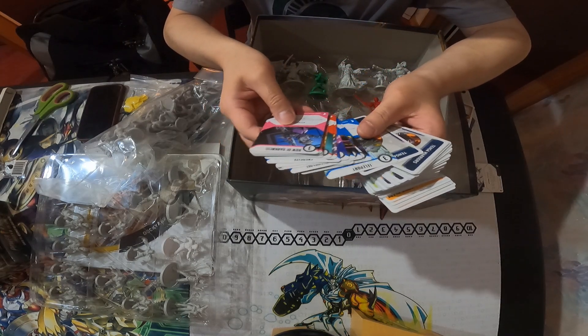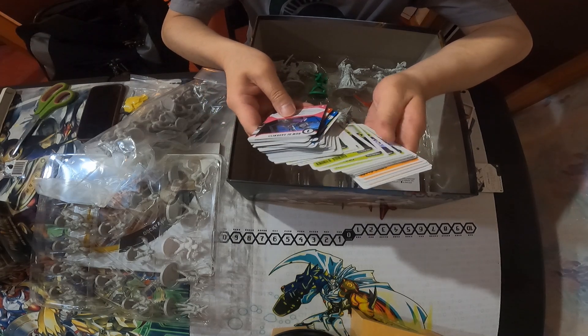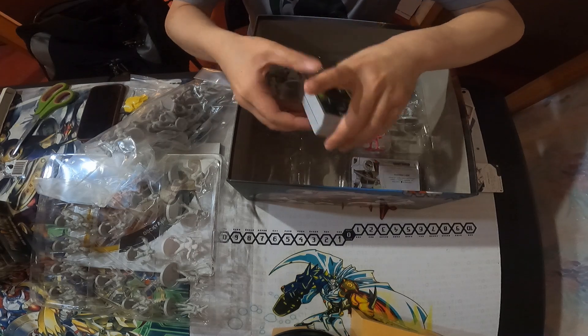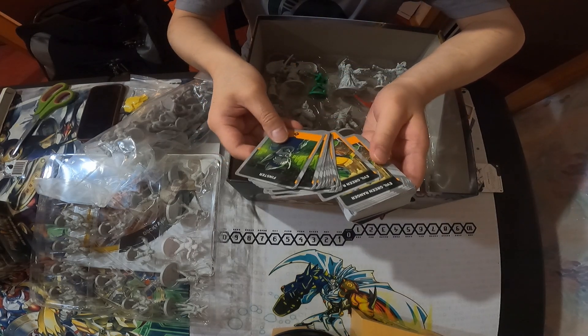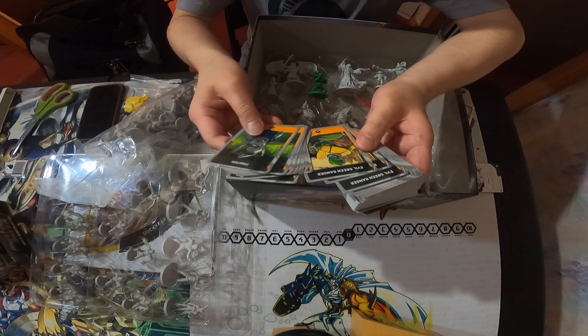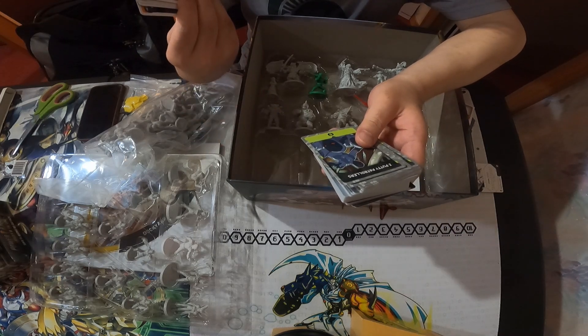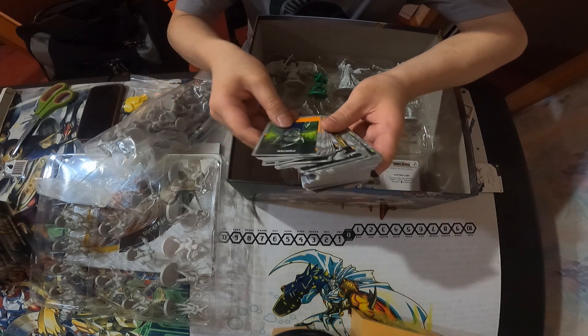We got some Alpha cards — pretty cool, just alternate art basically. Then we got Finster and enemy cards. We got the Evil Green Ranger — I didn't know he was a boss. You can actually fight the Green Ranger! That's pretty cool.